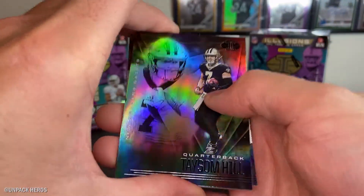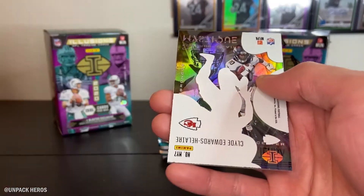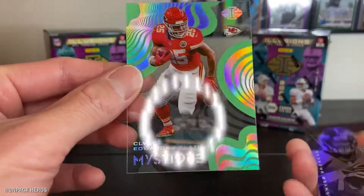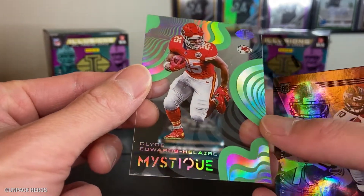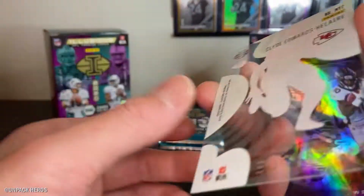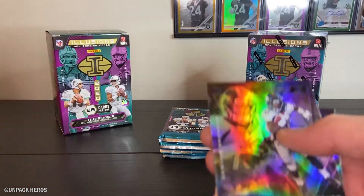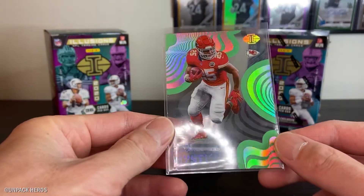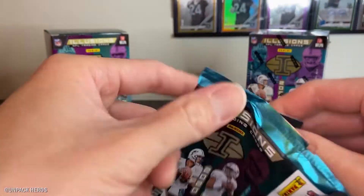Pack two: Jason Hill, Brian Edwards, Chris Carson, and looks like we hit a Mystic of Clyde Edwards-Helaire - an acetate card. Wow. Not sure if this is like a big hit or anything since it's my first time ripping this - I haven't really looked at any videos or checklists. But this is pretty cool, Clyde Edwards-Helaire. Nice. Also got Jerry Jeudy and Dalvin Cook. Pretty cool hit, not bad for the first two packs. We get about three rookies per pack out of these Illusion blaster packs.